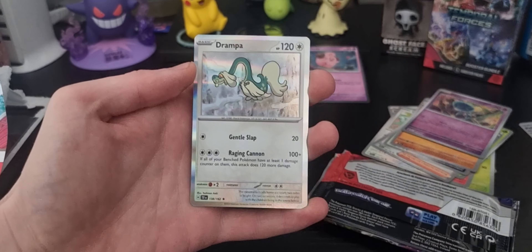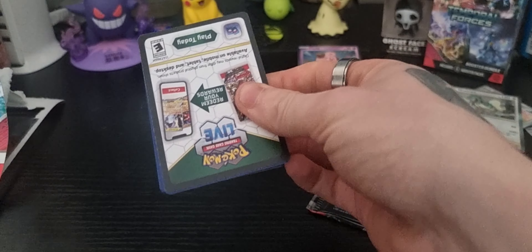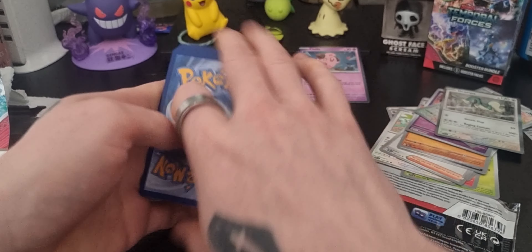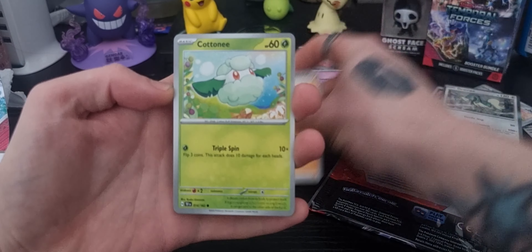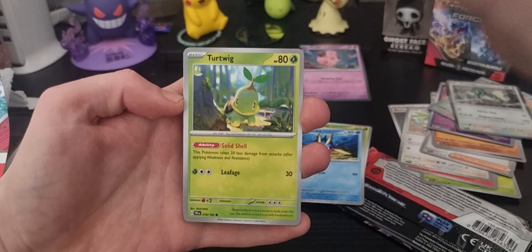So we've got a Steel Type Energy, we have a Ralts, a Bonita — there we go — we have a Shatter, we have a Cottonee, Bianca's Devotion — not the Bianca's Devotion we want — we've got the Iron Jugulis, we've got the Lycanroc, we've got the Elegem Reverse, we've got the Skit Reverse, and a Drampa Regular Rare. Not a great start, but there's still two packs to go.